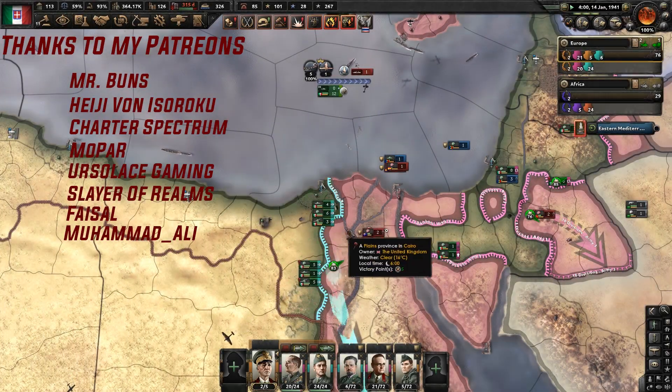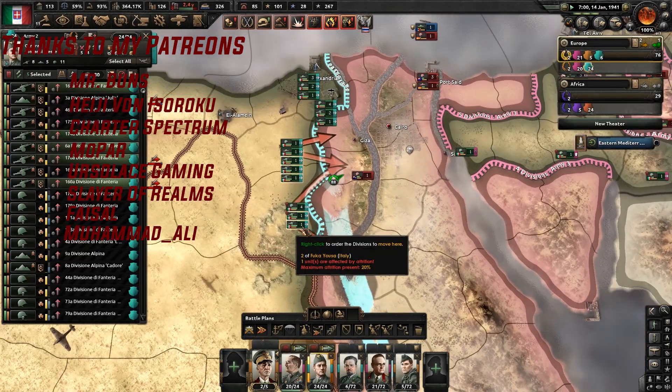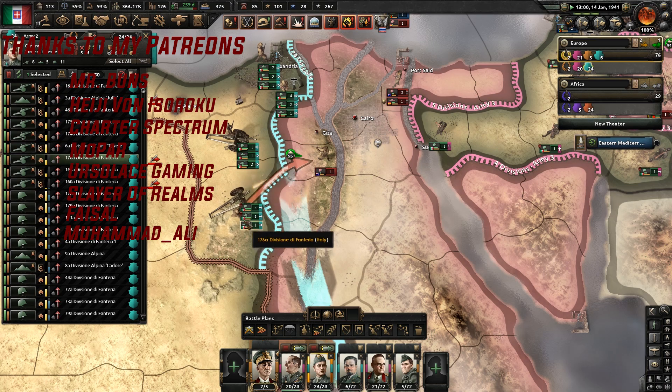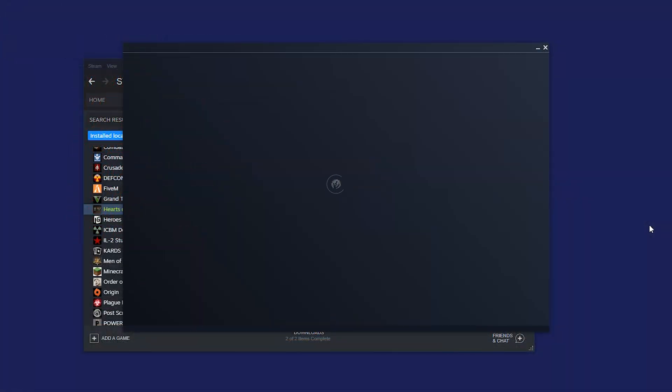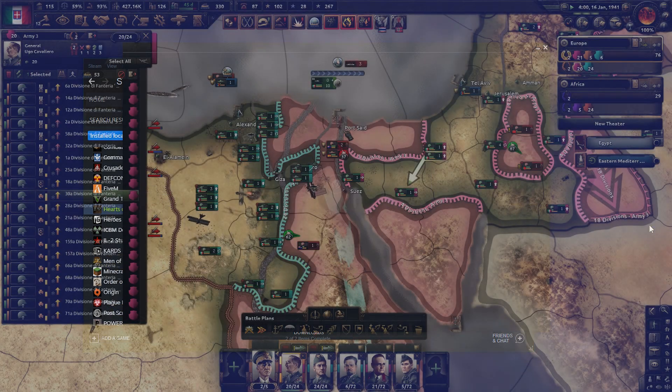More than likely, the reason you've ended up clicking on this video is one of two reasons. One, because I did clickbait. Two, because whenever you start Hearts of Iron 4, you're getting a continuous launcher error that looks exactly like this. Or you end up getting past the launcher only to be greeted with a message saying that your mods failed to load correctly and you can't turn anything on or off.